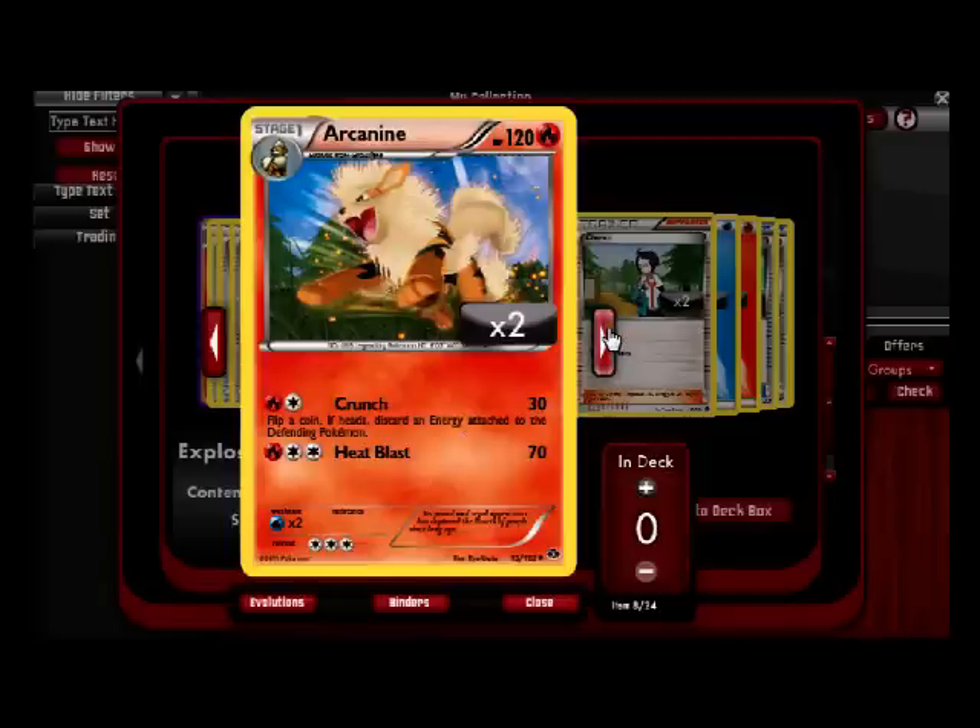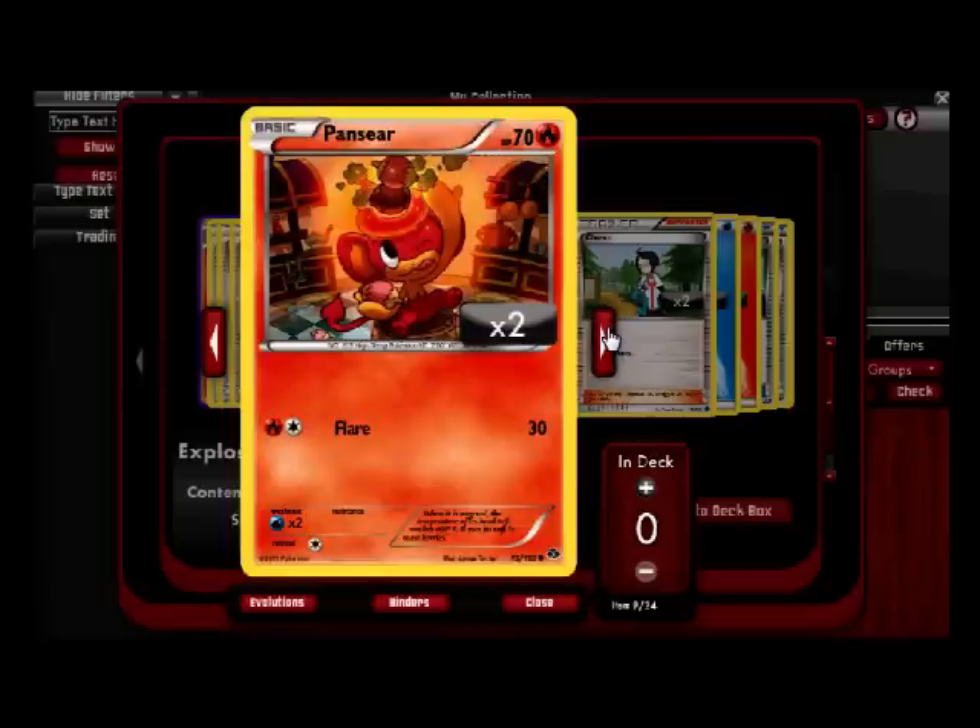The other Arcanine in the set does have a discard, but it's also amazing. The other Arcanine I got in the basic red deck can do like 90 without having to discard. Arcanines are amazing — they're probably one of my favorite Pokemon. William Blake wrote a poem about Arcanine — he didn't really, but it's applicable. Pansear times two — Flare for 30, whatever, not amazing.